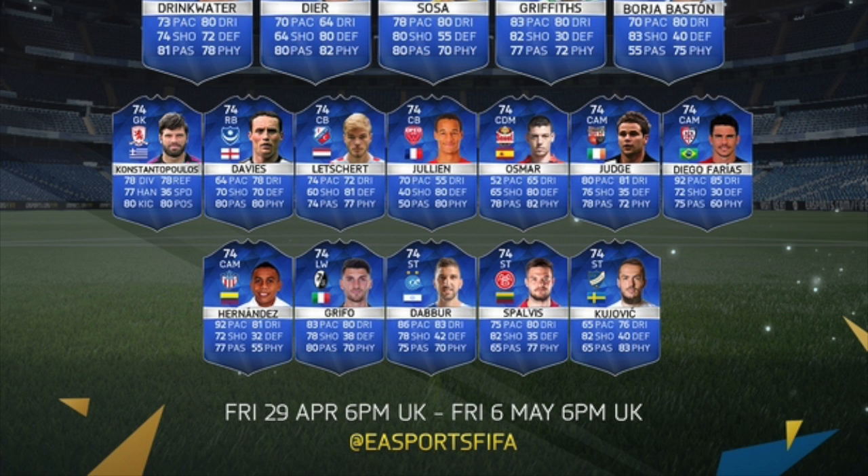But let's go on to the subs and reserves. I will try and pronounce this guy's name but it's not going to be easy — Konstanopoulos. That's what I'm going to call him. A Greek keeper, he is in it. Davies as well. We've got Letchert. We've got Julian. Osmar. Judge. Diego Faris, who has a very, very solid card — that 92 pace, 85 dribbling there as well guys. Really, really nice cards in this subs area. Then we go on to the reserves and there's Hernandez, who looks like a solid card apart from maybe the league — I don't know what league that is. We've also got Grifo there, Dabur there as well, who looks like a nice card. Grifo and Dabur and Hernandez are probably a few of the nicest cards in the reserves.